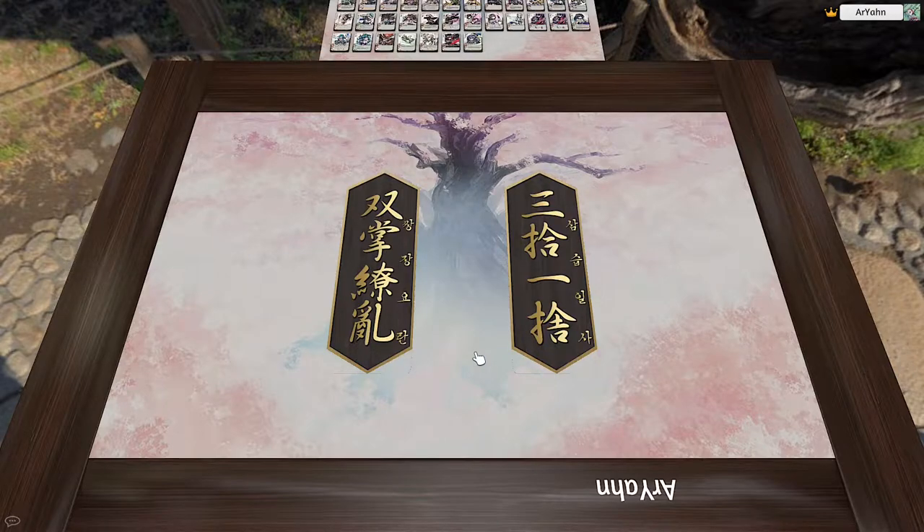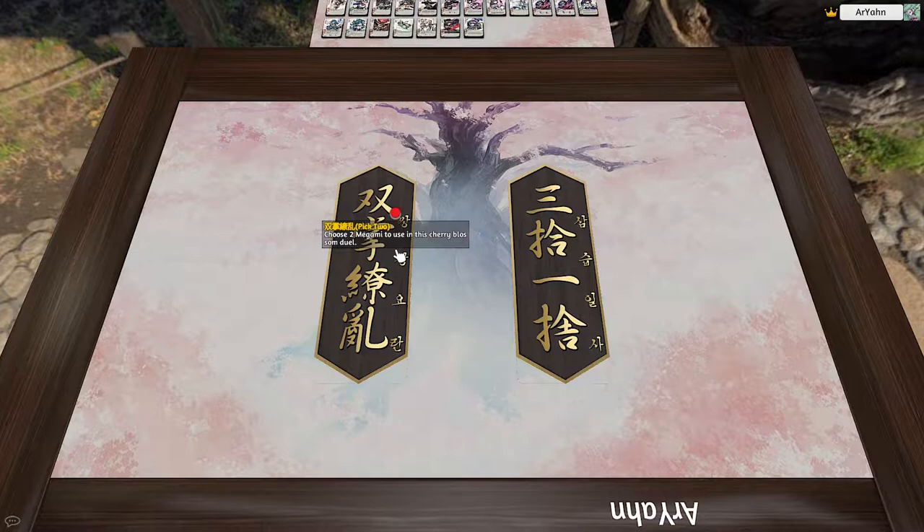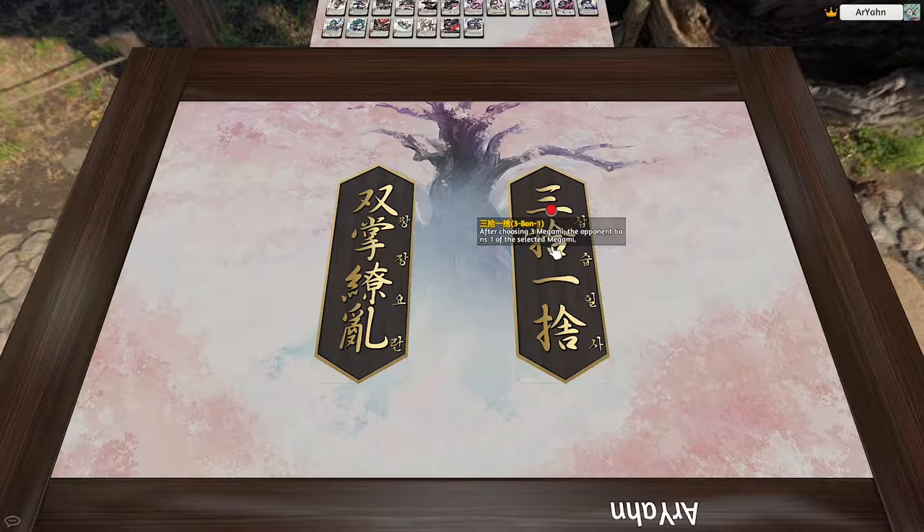Here we are in the tabletop simulator mod. From the start we're given two options. We have Pick Two, which is fine for casual play, where you're going to pick two of the different Megami and your opponent will also pick two simultaneously, then you reveal and plan accordingly. The more common way of playing is three-ban-one, where each of you selects three Megami and you get to ban one of your opponent's, and your opponent gets to ban one of yours. It's a little harder to be straight up counterpicked in that case. But for the purpose of teaching things and learning, Pick Two is fine.